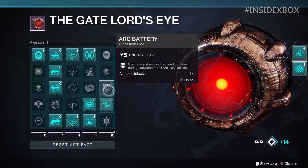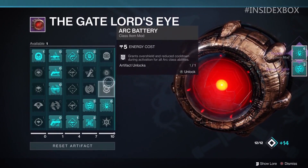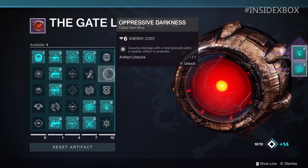The next one is called Arc Battery. It costs 5 energy and is also a class item mod. It grants over-shield and reduced cooldown during activation for all arc class abilities — a really good mod if you're running arc subclasses. Then we got one called Oppressive Darkness, another class item mod that costs 6 energy. It says causing damage with a void grenade adds a weaken effect to enemies, similar to melting point — except you need to use a void grenade to trigger that weaken effect.